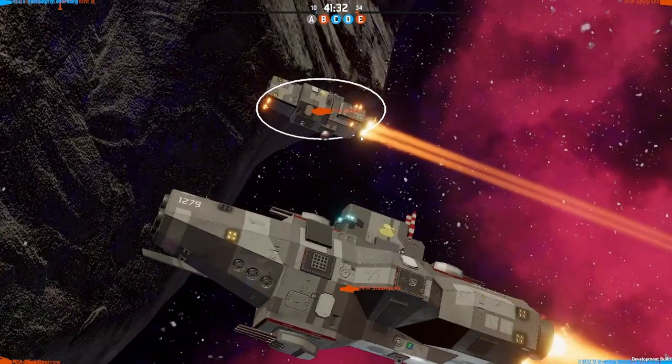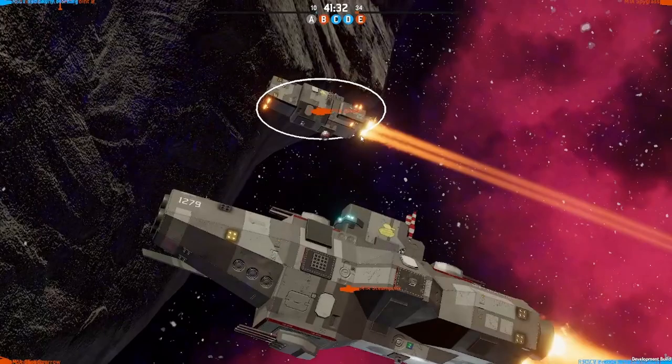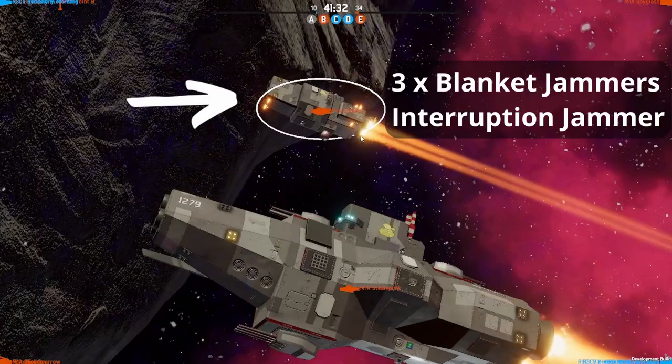To help illustrate this point, on the screen at the moment is a heavy cruiser and a frigate. This is taken from one of the games from the 1v1 tournament that you can see in the playlist — I'll put a link down in the description below. The heavy cruiser is equipped with missiles, 450mm cannons, and also Aurora and Flak as point defense. Not too far behind it, running in parallel in the same formation, is a frigate with three blanket jammers and an interruption jammer.